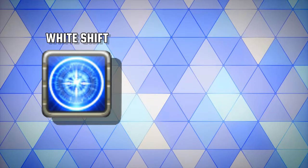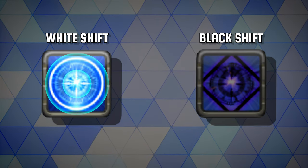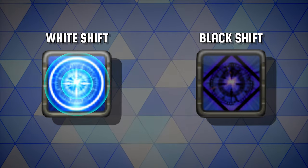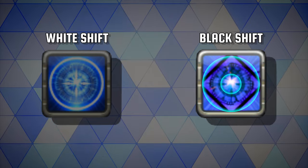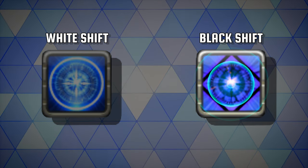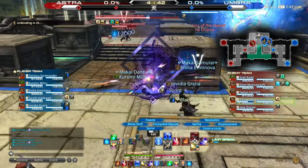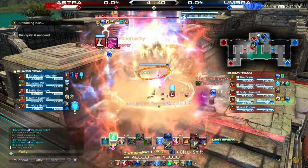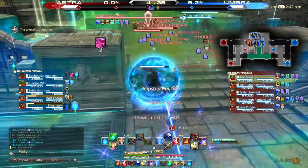A must for any good Red Mage is to understand both the White Shift and the Black Shift. The White Shift grants access to silence, mitigation, healing increases and shielding, while the Black Shift grants bind, damage over time and other detrimental effects to your enemies, increasing their damage taken and lowering their healing output. I myself play rather aggressive, spending around 70-80% of a match in Black Shift, swapping to White Shift for the crowd control ability silence, before shifting to Black for my damage phase.